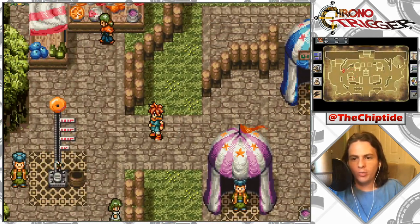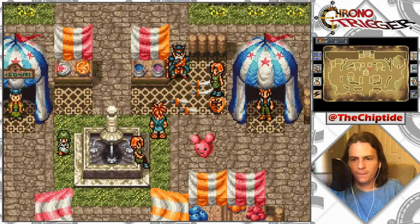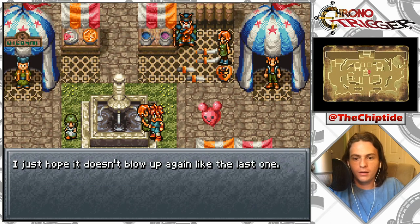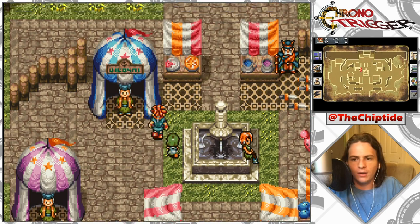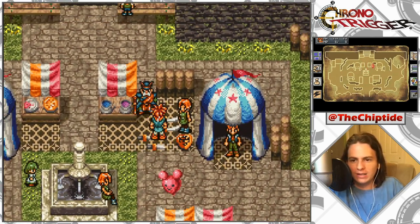If you hold B in this game it's the opposite of Pokémon — holding B makes you walk. I hear Luca and her father have put together another crazy invention. I just hope she doesn't blow up — yikes! Leene Square: legend has it that people who hear Leene's bell live happily ever after. Is that the bell I just rang? I'm guessing that's where we're supposed to go. Who is this crazy looking dude?